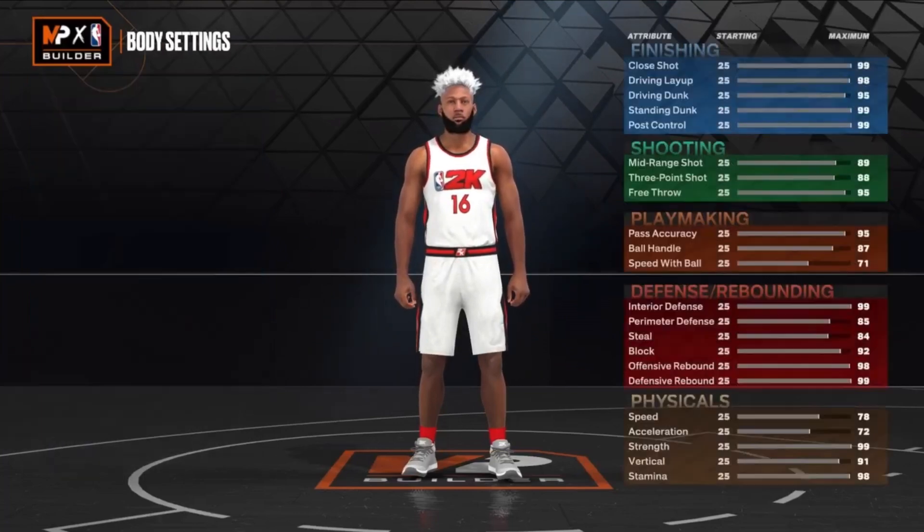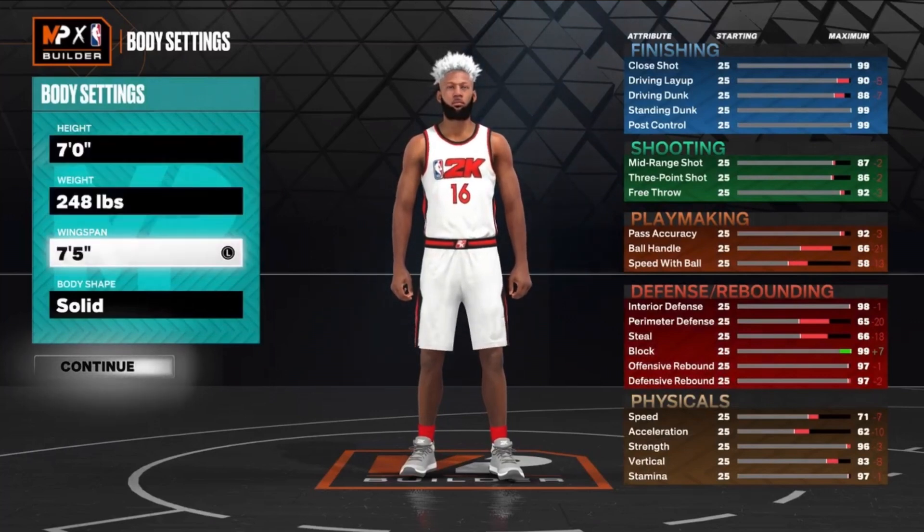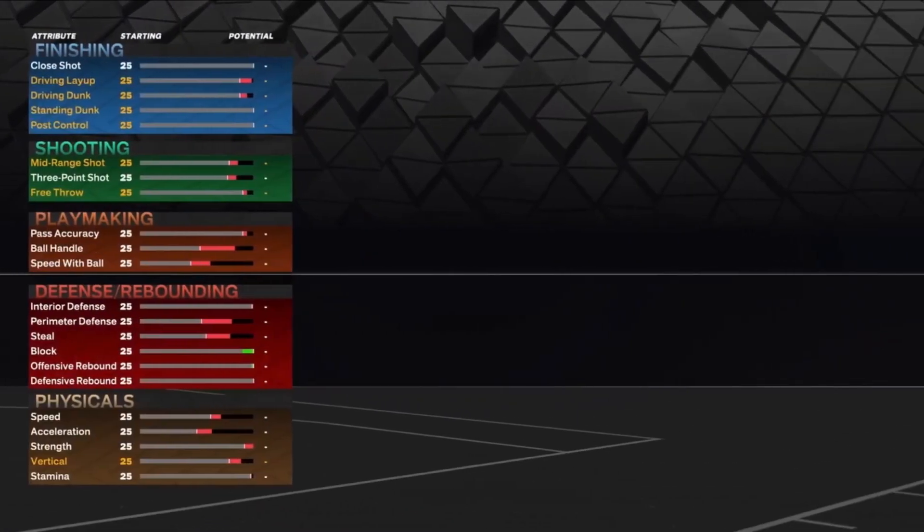So you wanna put Power Forward for the position. Height is gonna be 7 feet, weight is 248, and the wingspan is gonna be 7 foot 8. Built body shape.